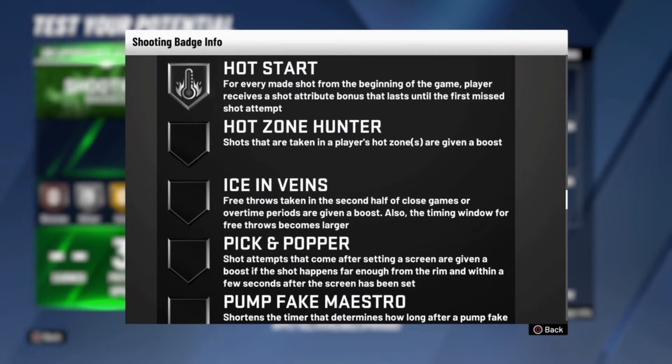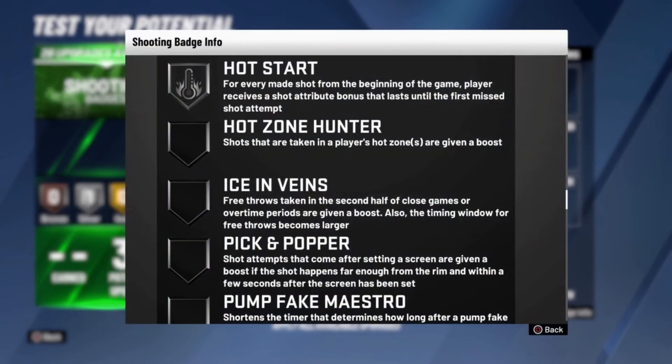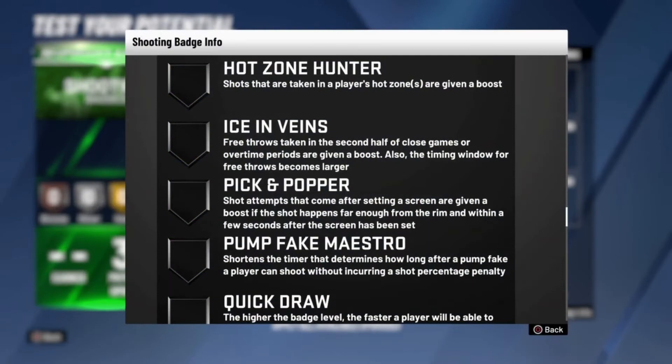Hot Start is good enough on silver. According to 2K Lab there's literally only about a 0.5% difference from silver to Hall of Fame. The key thing about this badge is once you miss a shot the badge is gone — it activates after your first make and boosts your shot, but disappears on a miss. So this badge is only good for park. Don't use it in pro am or rec because once you miss, that badge is gone for the whole game.